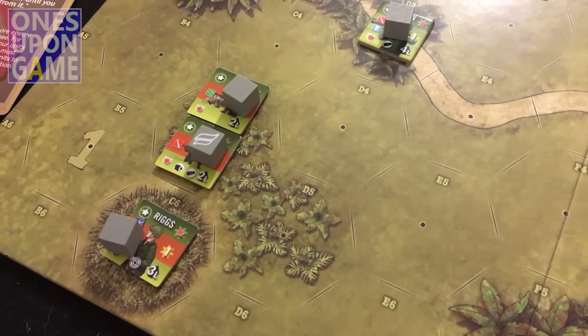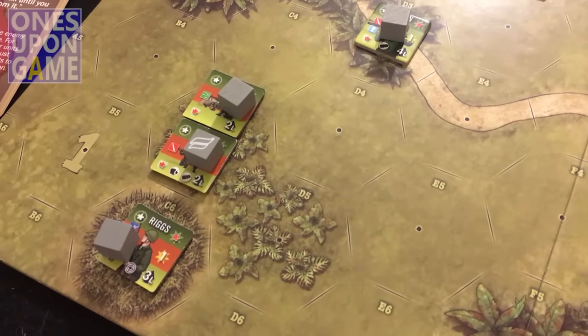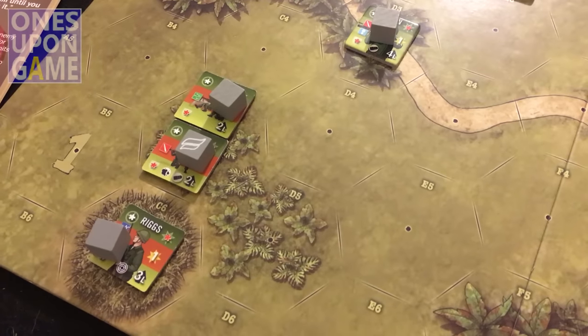An artillery strike hits one hex within line of sight and two adjacent hexes. So I hit this one and this one - go to Viet Cong, hit this one and this one. These guys were all healthy to start with, and they immediately got shaken and reduced. So they're in a bad way. That's one thing - you kind of don't want units grouped together if you don't have to.